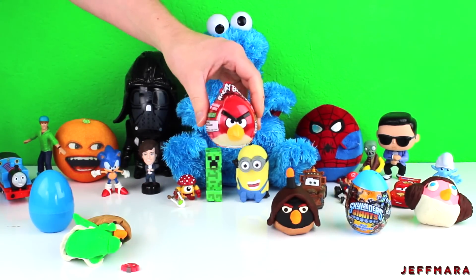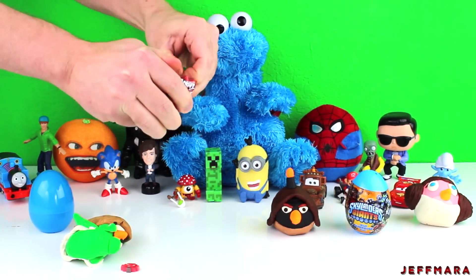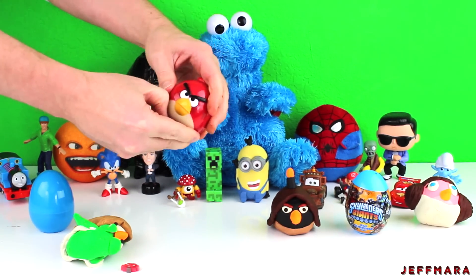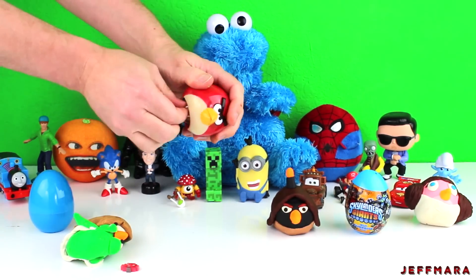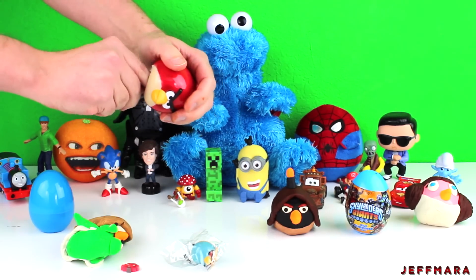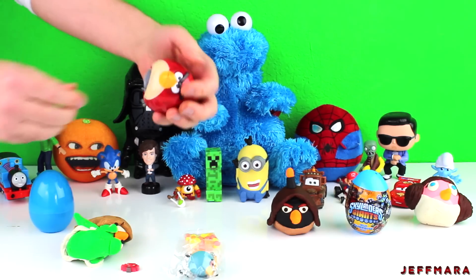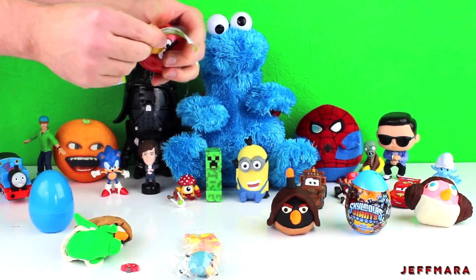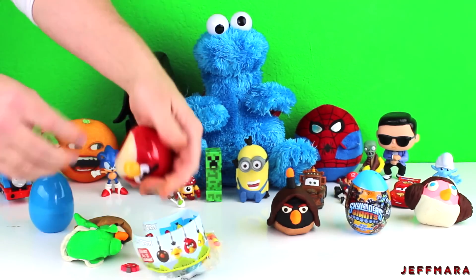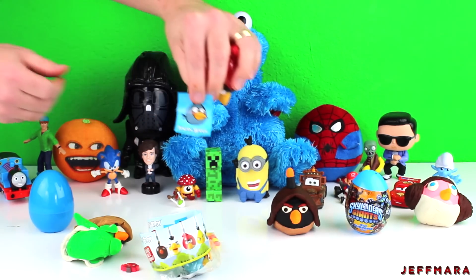Next, I opened up an Angry Birds 3-in-1 collection keeper. It came with a blue bird figure, a bag of candy, this piece of paper, and a sticker.